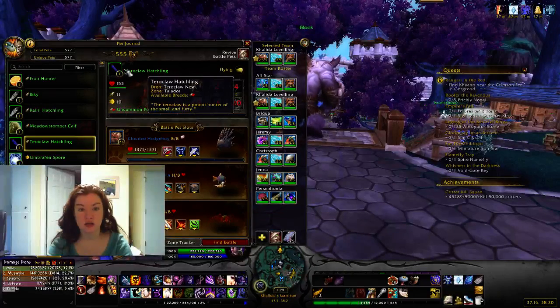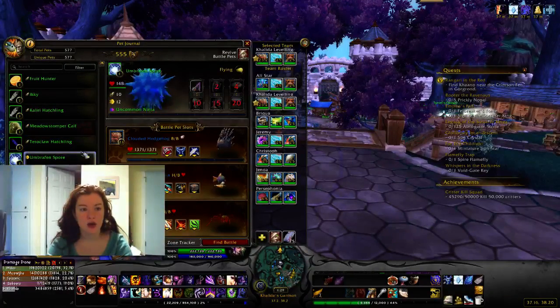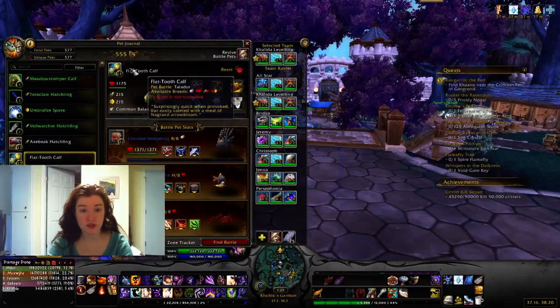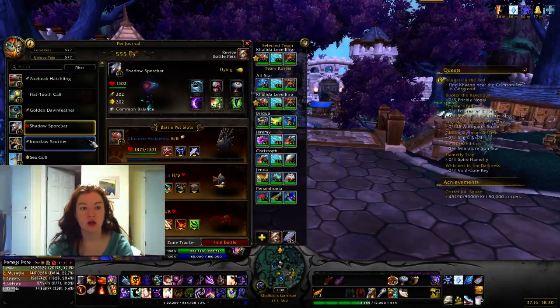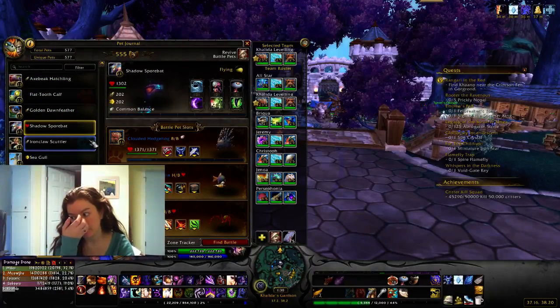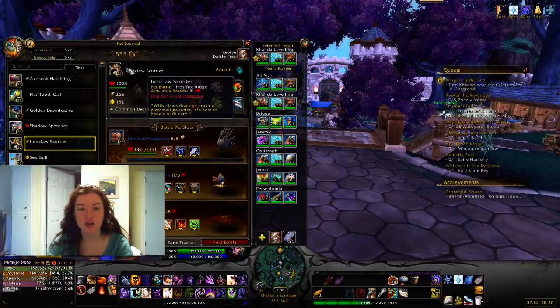The Tarot Claw Hatchling is in a nest that spawns randomly in Talador. The Umbra Fen Spore is in Shadowmoon — there's a trick to get to it and I'll explain that one later. The Axby Catchling is in Gorgrond. The Flat Tow Calf is in Talador. Golden Dawnfeather is in Spires. Shadow Sporebat is in Talador — this one is a pain to find. It only spawns around Zangarra, where you do the legendary quests with Khadgar. Be prepared to wait; it is a very rare spawn, kind of like the Minfernal.